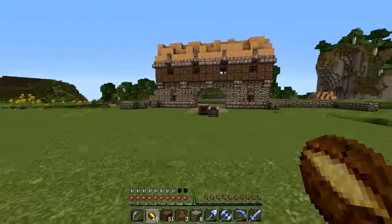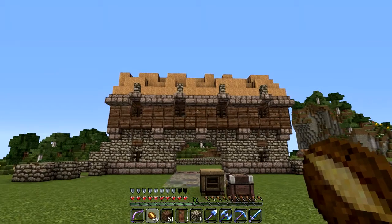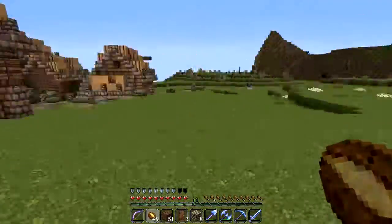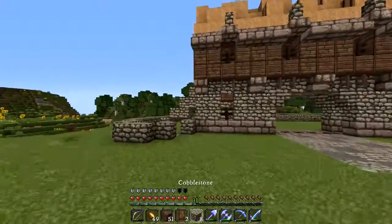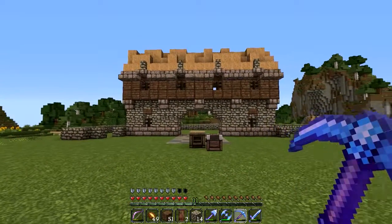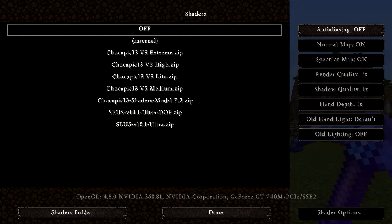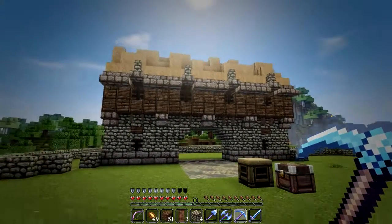I'm thinking maybe shorter videos, doing a little bit less in each one so I can be more motivated to get more videos out. I think overall we'll probably get more done faster. So this is the entrance — let's take this ugly thing down. I've added the roof, the hay roof. And I just realized I forgot my shader — you can't go from shaders to no shaders mid-video. Look how much more beautiful that is.